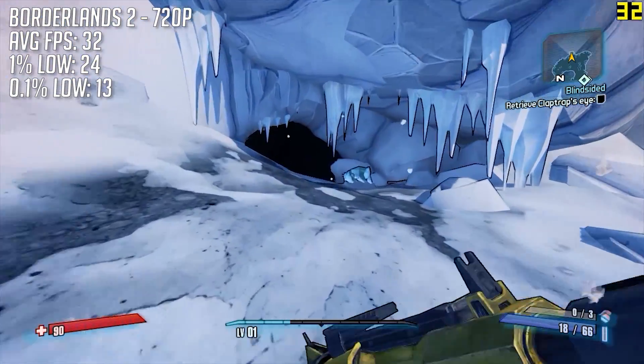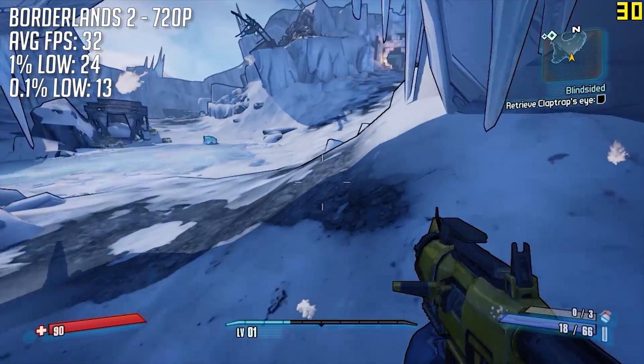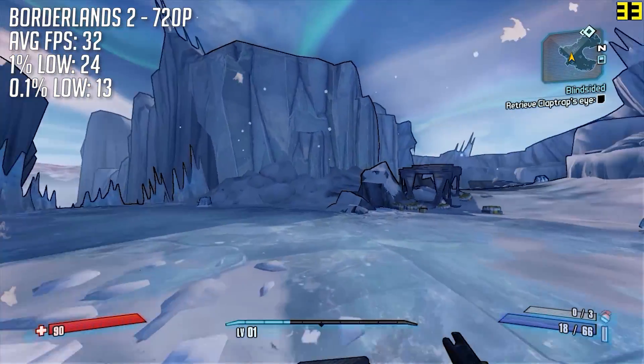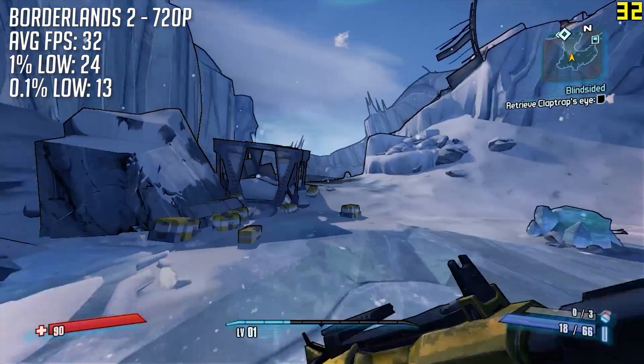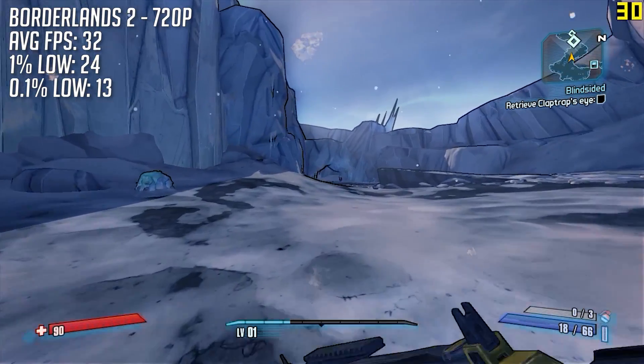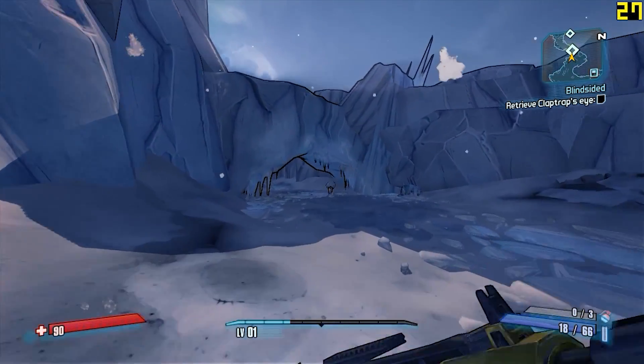Borderlands 2 fared a little better with an average of 32 FPS. The settings were set to low once again and the game didn't look fantastic, but it was playable. This is one of those GPUs that was intended as more of a graphics adapter, to provide the user with an HDMI slot if their motherboard didn't have one, for streaming video to a TV or something similar.